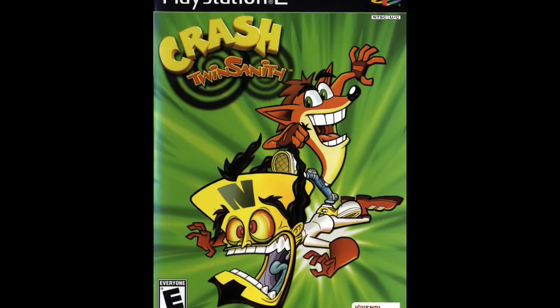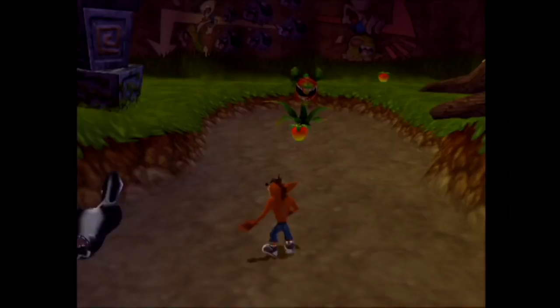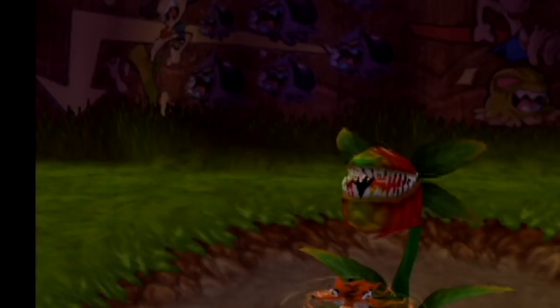Hey there. After I posted the Crash Twinsanity prototype demo, I noticed a couple of people in the comments had mentioned that there was an extra path on the level. If we cut to the level and have a look, you can see on the wall here there are some wall paintings that show something happening to the left hand route on the path. Down there there is a hole in the ground in the prototype, and when you fall in it there's nothing there — it's just a hole in the ground — but I managed to find a newer prototype that actually had some of that level built out, so we'll go over there and have a look now.